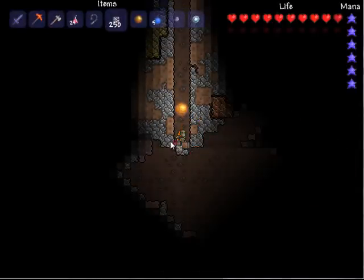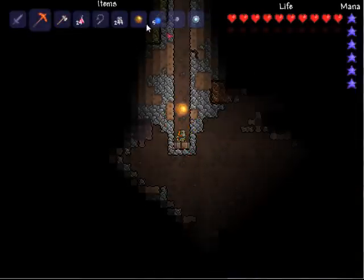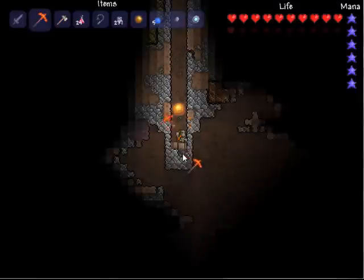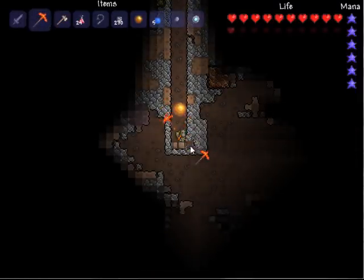So I know a chest is in this room, but there could also be mother slimes, skeletons — all those big scary things you don't really want to face when you're still trying to get your armor. So what you do is you just keep building down — build your path as you go. You get one person to build across while the other person mines.